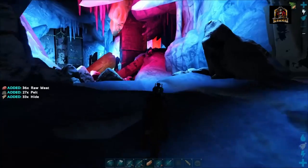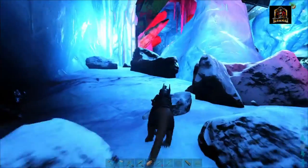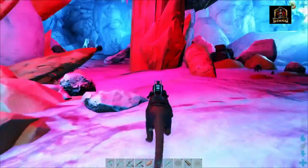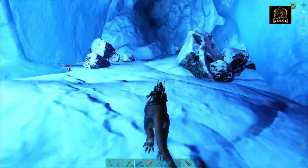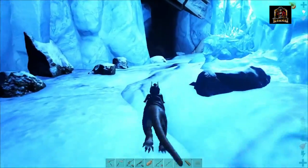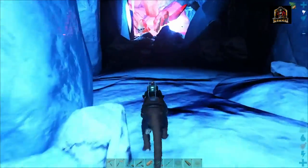Once you get to this opening, you're going to want to swing left and go down this corridor. There's a Polovia there. Make your way down this hallway and you're going to go past this frozen Anki right here — and that's how you know you're on the right path.